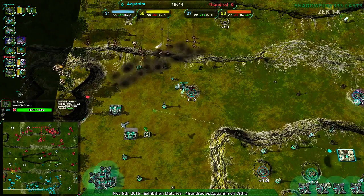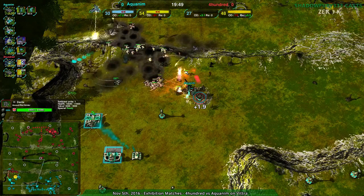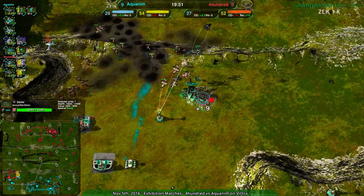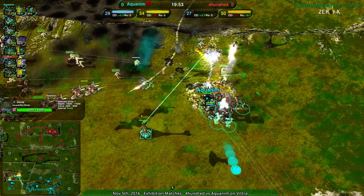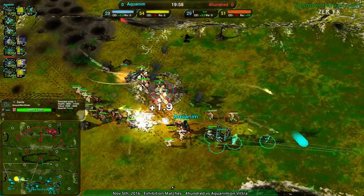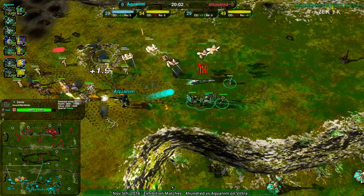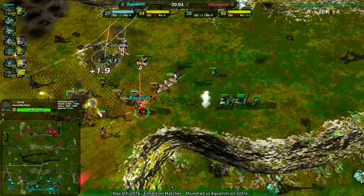This is something I don't see a lot of people use but really should — multi-pronged attacks. Zero K makes multi-pronged attacks really easy, so just use them. If you can force your opponent to push more forces than they need towards one side, then attack from the other side — you're fine.